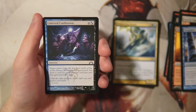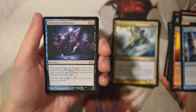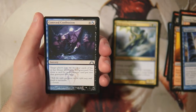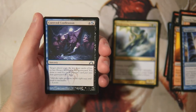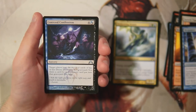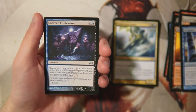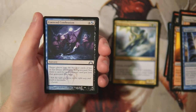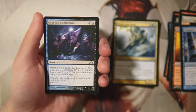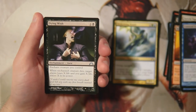Our first uncommon is Coerced Confession — a sorcery for four plus hybrid mana of blue or black. Target player puts the top four cards of their library into their graveyard, and you draw a card for each creature card put there. I actually kind of like mill in limited since decks are only 40 cards, so milling four at a time adds up. But this card doesn't give you any board presence, so it doesn't seem all that good.